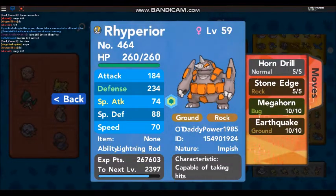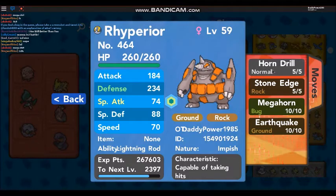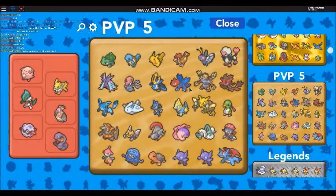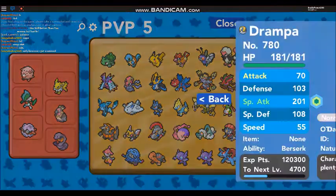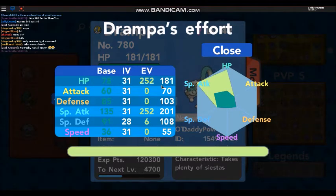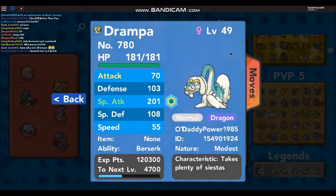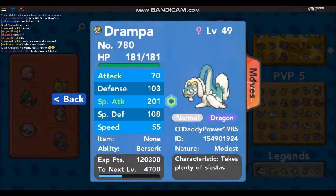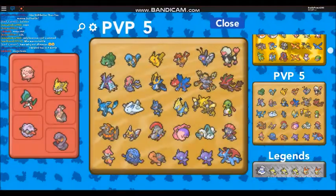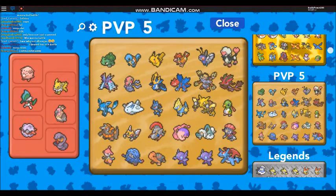Rhyperior's got the moveset of Horn Drill, Stone Edge, Megahorn and Earthquake, because I was trying to build a team of Pokemon that can one-hit people. We've got a Drampa in here as well - Drampa does have incredibly high special attack. I trained him in HP as well because I was giving him Assault Vest to reduce the damage of special attacks that he takes. We've got a hidden ability Salamence but it's not very good - it's got a rubbish nature.